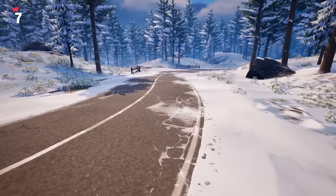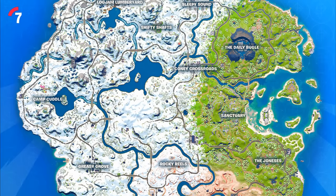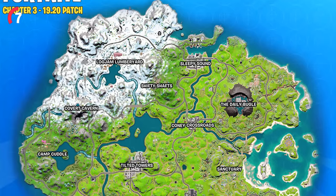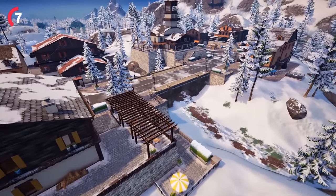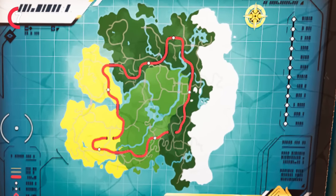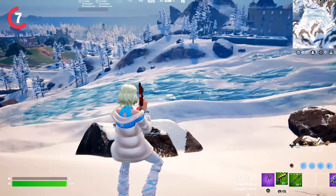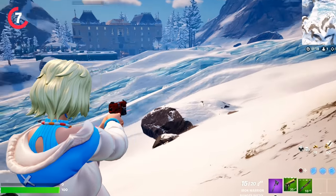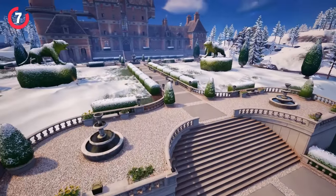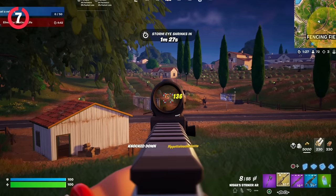We're also seeing a brand new map change with the 28.10 update — some of the snow on the Fortnite island will be melting, similar to what happened in Chapter 3. A mini map found around the island shows what the Chapter 5 island is supposed to look like, looking very different from the current map. There may even be teasers hidden beneath the snow, possibly related to a Greek mythology theme for next season.